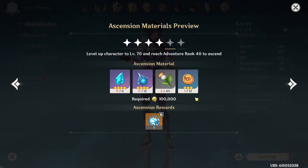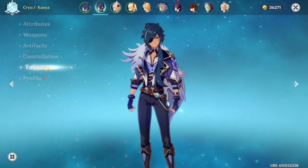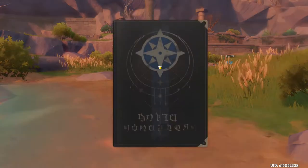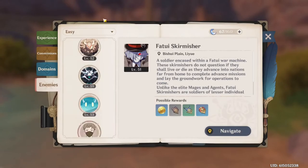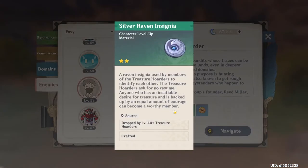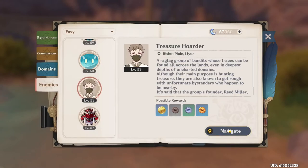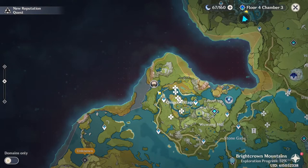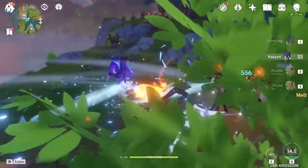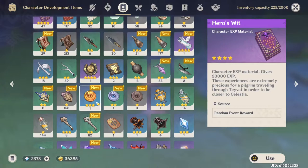The final thing we need for our character ascension is these Golden Raven Insignias, and for our talents we need Silver Raven Insignias. Those are dropped by Treasure Hoarders. If we open up our journal and go to enemies on the easy tab, we'll find Treasure Hoarders — and this is where we'll find the insignias. This is something you have to do every single day because they only spawn a limited amount in the world and these guys are the only place you'll find these insignias. Just pop Navigate and it'll show you where some are. From that little fight we get the one-star, two-star, and three-star insignias, and we'll use crafting when needed to make up for differences in what we need for talents and character level-up.